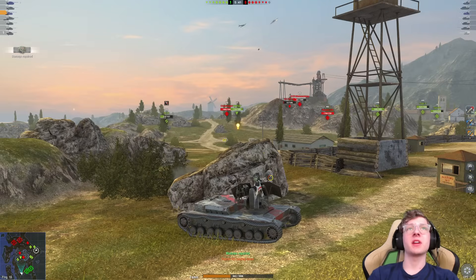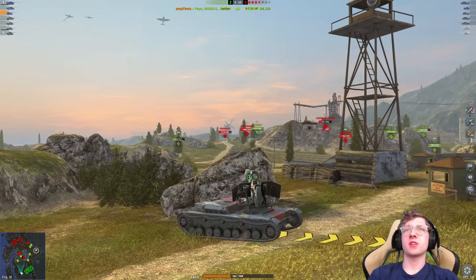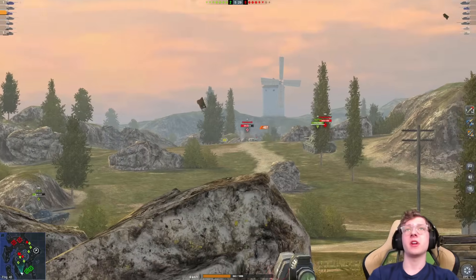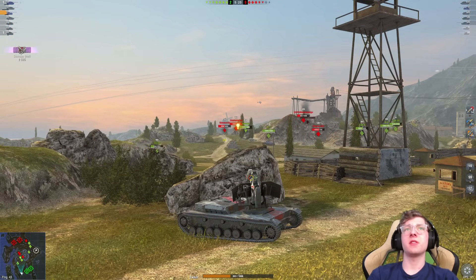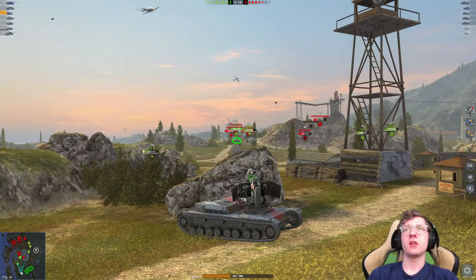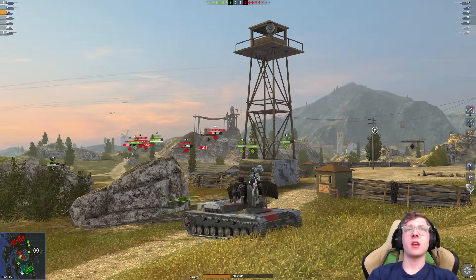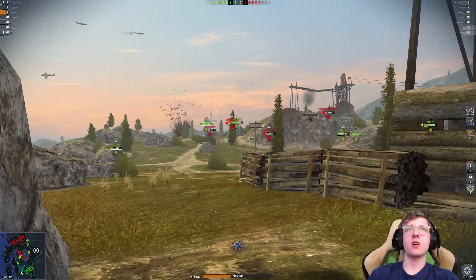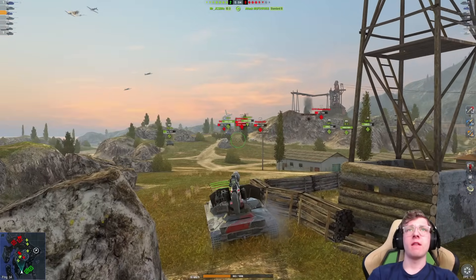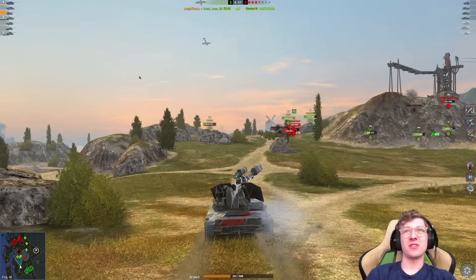Didn't think I was poking my hull out that far, but I guess I was. Doesn't really matter — we still have plenty of health, we're doing fine. This time I'm just going to poke over here and we should be able to hit the Standard B. Wait for him to poke — another low roll, but we pen it. 2,700 damage at this point. Charlemagne's not looking at us, so we're just going to wait here. Now that we are unspotted, I'm going to aim it on the Standard B again. 53TP is in an awkward position, I can tell you that for a fact. I'm just going to move up at this point. This camo still looks so cool — it looks freaking epic.